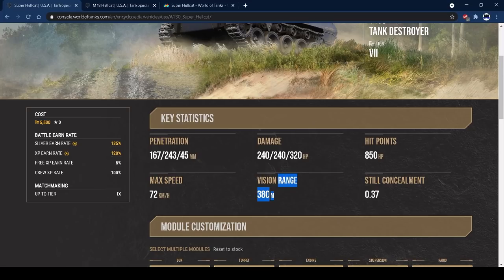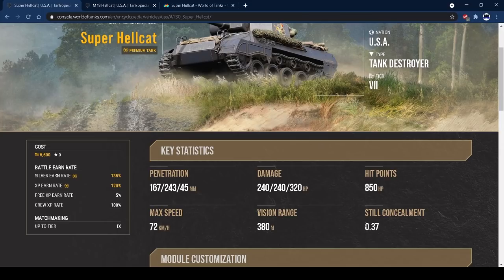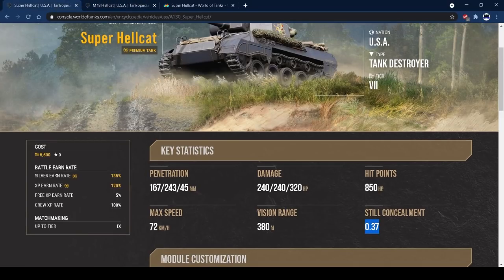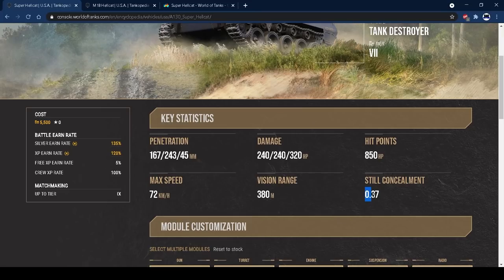The other great thing about the Super Hellcat, same as the tech tree tier 6 Hellcat, is that 37% camo. It's beautiful. Honestly, once you work this up with some camo perks, you really notice how stealthy this tank is. There are so many situations where you just don't get spotted when you're firing at people — they can be less than 200 metres away, you can be firing through a bush, and you just don't get spotted. That is a great feature of the tank that you really want to be utilising.